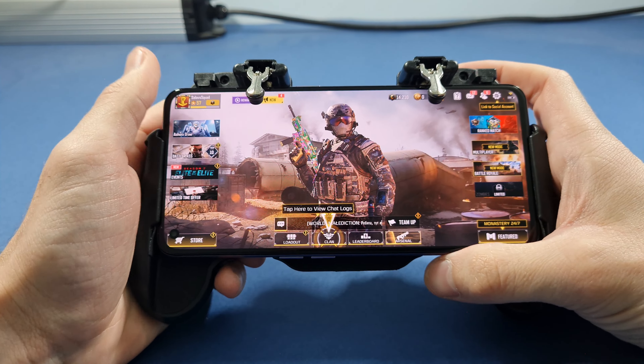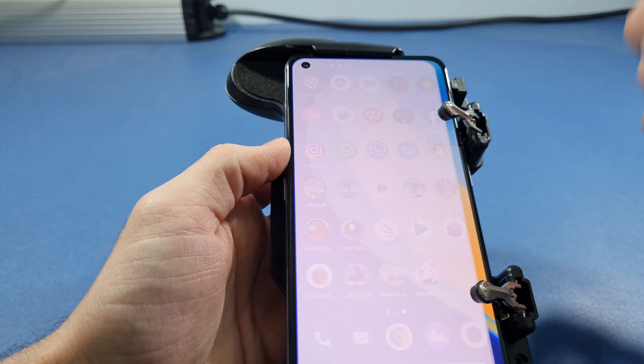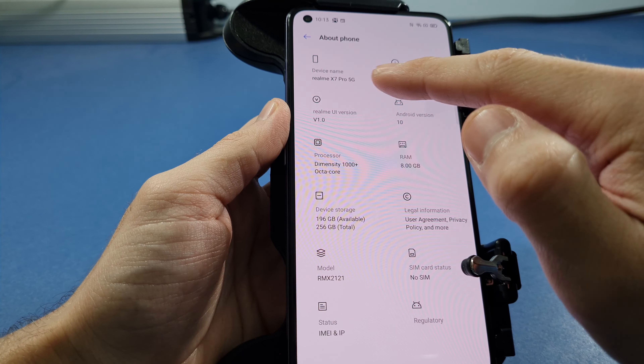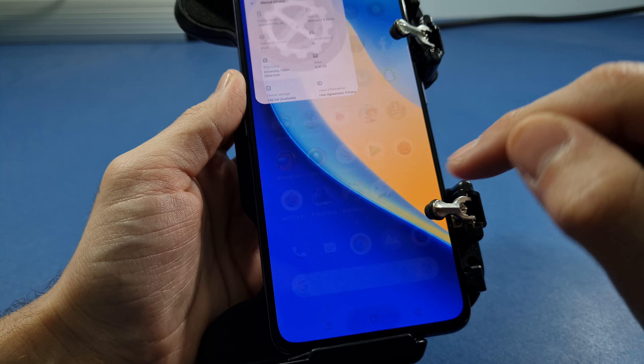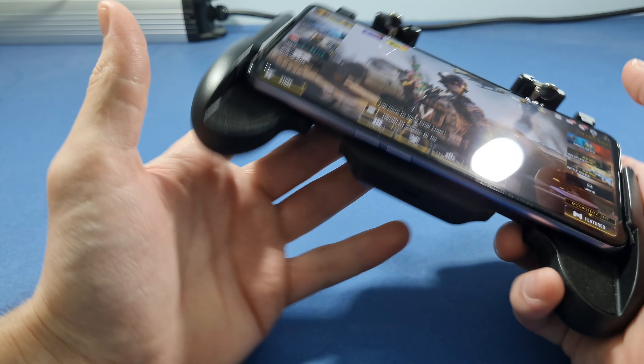Hello guys, welcome to my channel. I'm Abel Freak and today we will test the Realme X7 Pro. This is the 5G variant with 8GB of RAM and 256GB of internal storage, and of course the Dimensity 1000 Plus chipset. Let's go straight to this ColorOS Mobile.